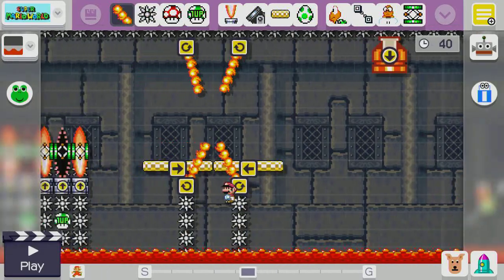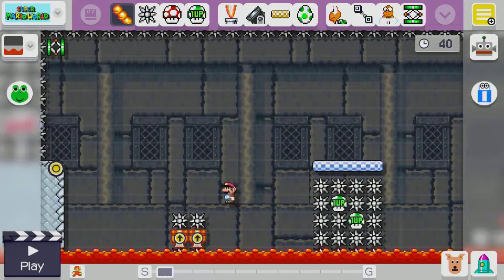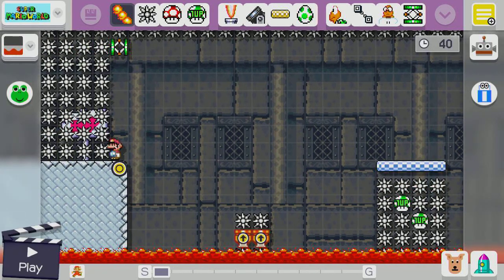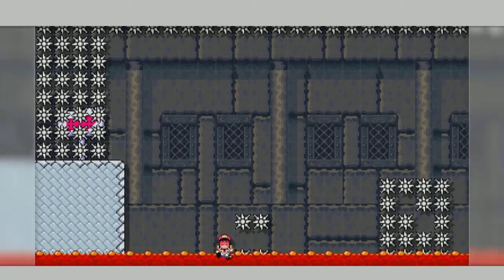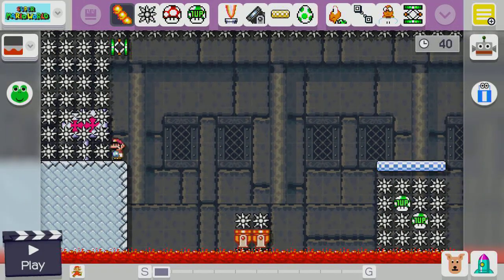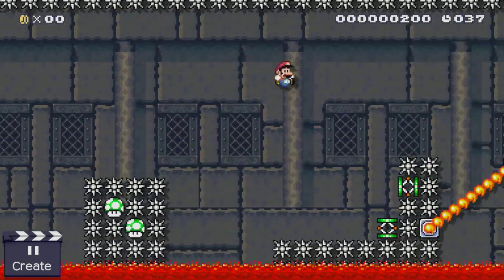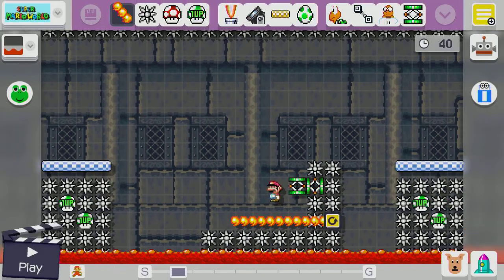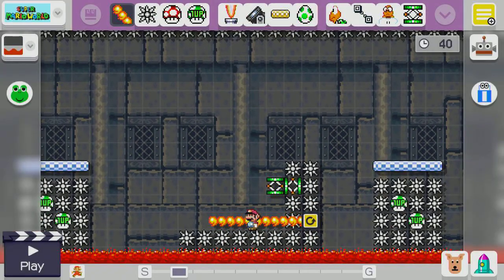So let me talk you through each section of the level and how to beat it. So you start here, then on to the cannons. On to the cannons - there we go, on to here. The spring is meant to bounce across like that. I'm not sure why it didn't - that was a little bit weird.